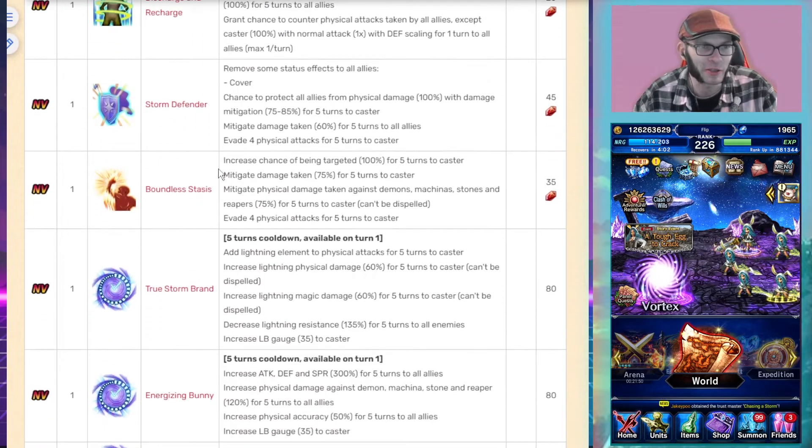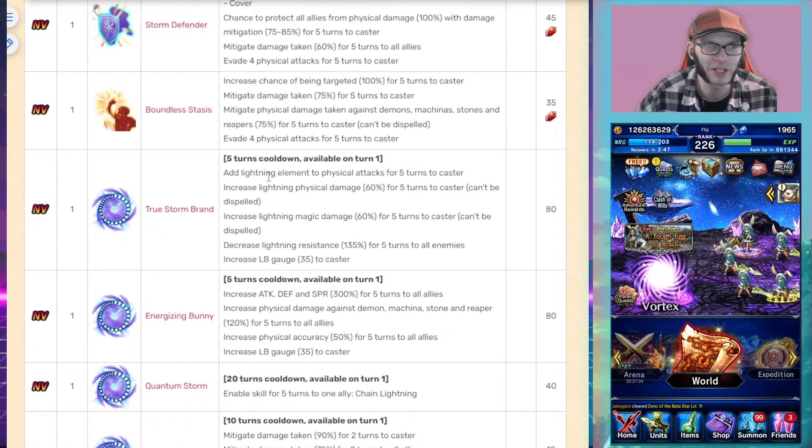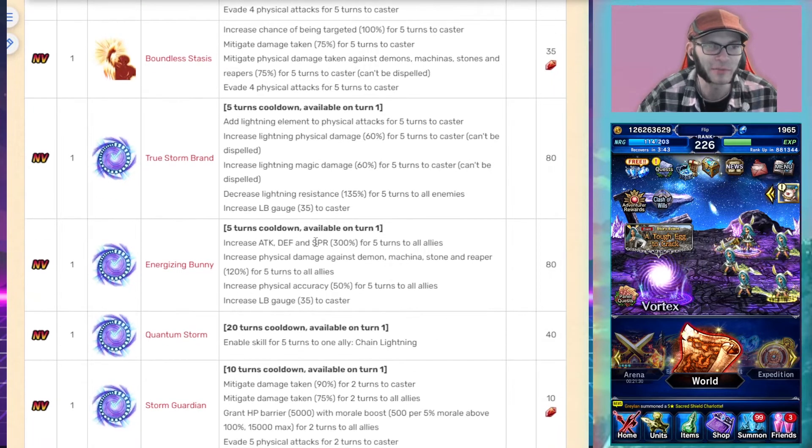She has a provoke skill that increases the chance of being targeted, mitigates damage against demon, machine, and stone by 75%, and evades four physical attacks for five turns. Her cooldown skills in this form — including the 60% lightning imbue and elemental buff — are the same as her normal form.